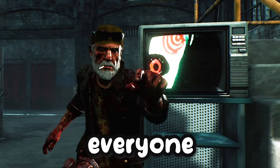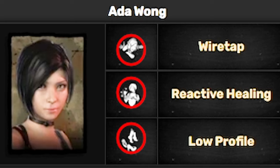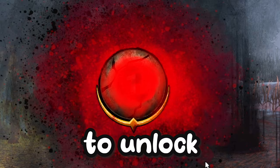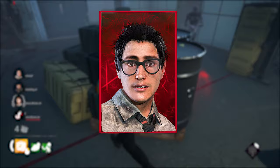What up everyone, my name is Storm. In today's video, we're going to be counting down the best perks from every survivor in Dead by Daylight. Each survivor comes with three unique perks that come with that character, to help with knowing what characters to prestige first to unlock. Let me know in the comments below if you agree or disagree with this tier list. And let's start counting down with our first one, which is Dwight Fairfield.